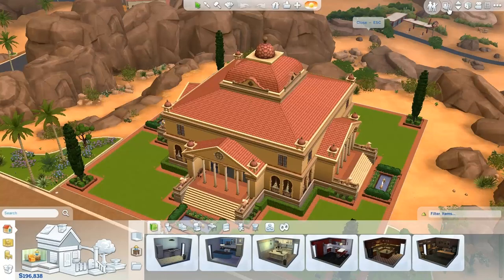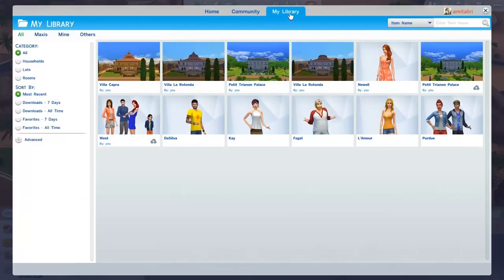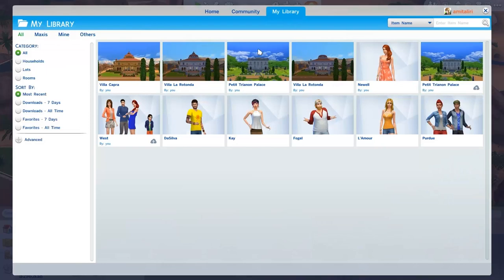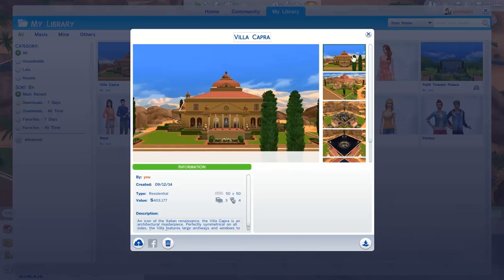Once you've done that, you can access your lot by going to the gallery and clicking on the rightmost tab, which is My Library. You guys can see I have several versions of some lots that I've uploaded. This one is Villa Capra by me. It shows you the name of the creator — that's hashtag Amitiliri in the Sims 4 gallery — and also the date of when it was exported, not when it was created, the type of lot which is residential, and the price of the lot, which changes depending on where your lot was built.